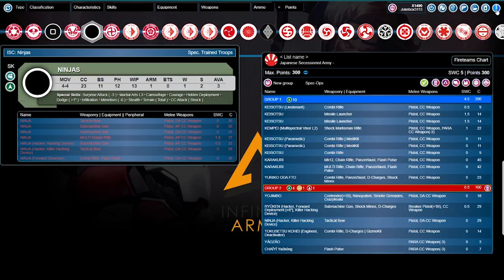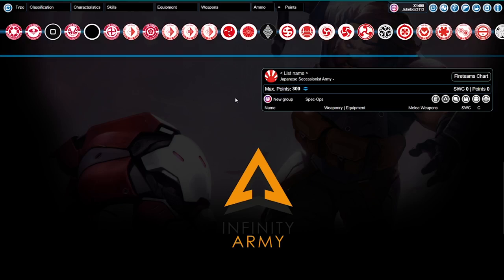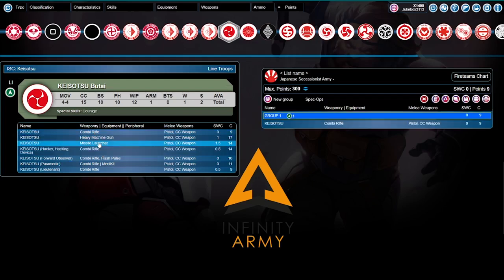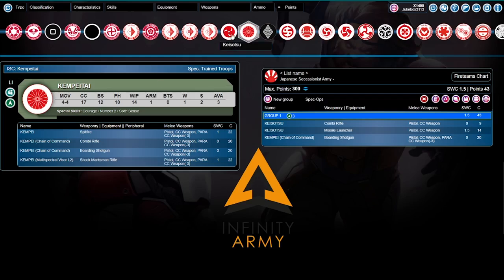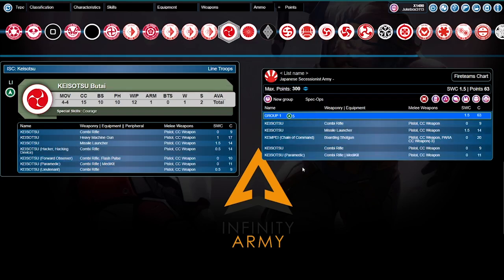Moving on to our last list — the TAG list. I always make a TAG list. We're going back to our Keisotsu, but this time we're not grabbing the lieutenant. We'll grab one combi, one missile launcher, a Kempe boarding shotgun chain of command, and another combi plus a paramedic for the core fire team. It's a defensive core — if the missile launcher goes down, who cares.